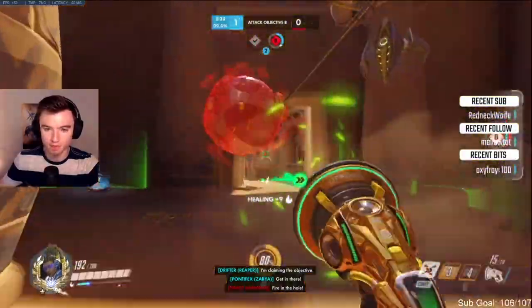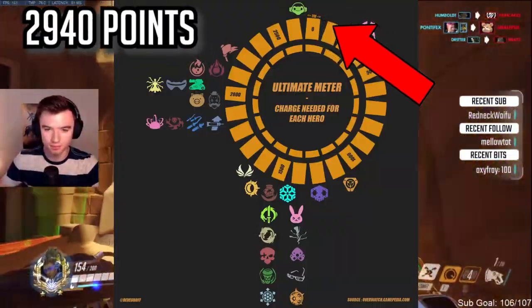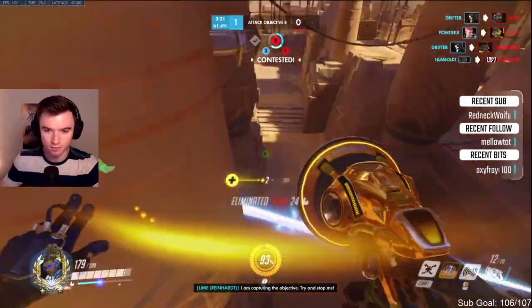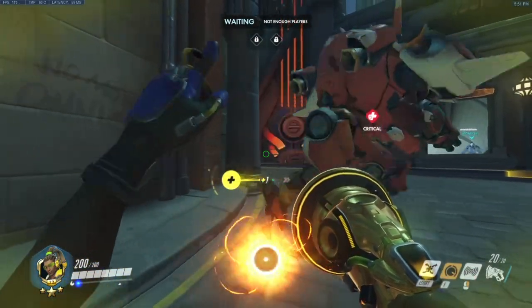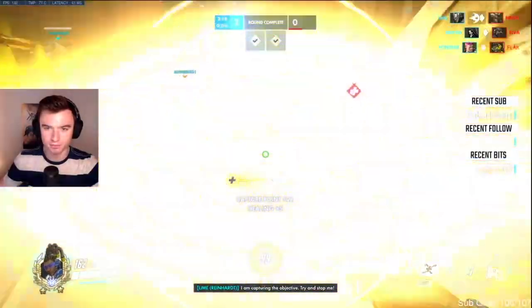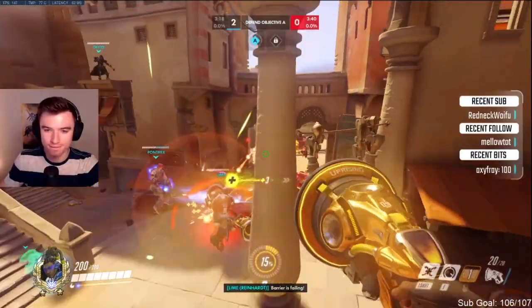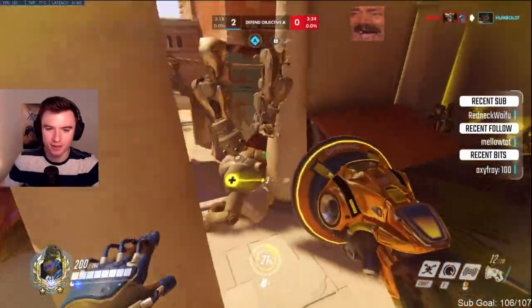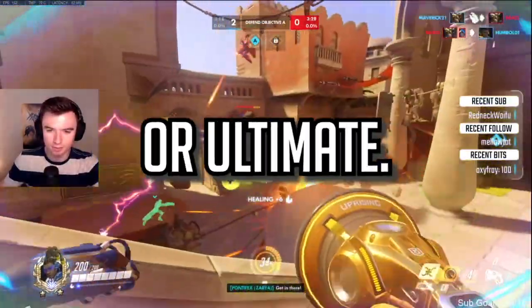Lucio's sound barrier is one of his hardest abilities to use correctly — it is very variable on when to use it to get the most value. Lucio's sound barrier requires the most points to charge in game and is the hardest to get. So when you're at 85 to 90% on sound barrier, it's crucial that you build up that last percentage as fast as you can. Don't be afraid to amp the heals to get that extra percentage and keep poking with damage to build your ult.